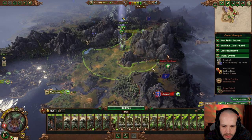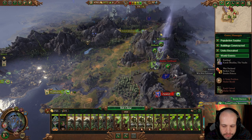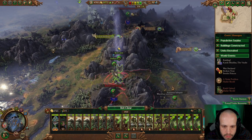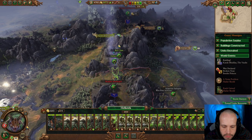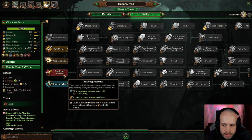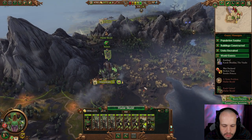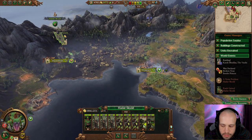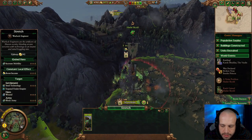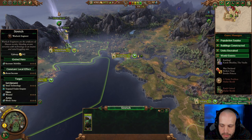I'll send troops there and there. Spending skill points — inspiring presence for you. We're saving money right now. We don't need to worry about that, don't need to upgrade, don't want an outpost.